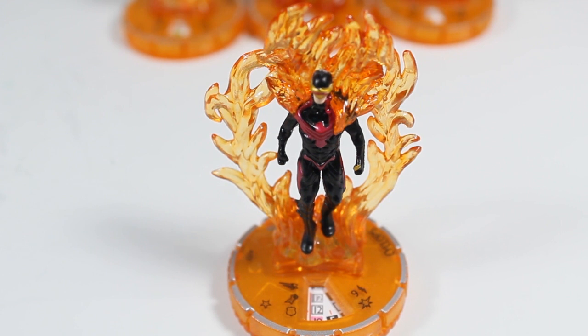Phoenix 5 trait: friendly characters with the Phoenix Force keyword can use leadership as if they were 400 points. When this character is KO'd, choose a combat value not chosen this game for this trait — modify that value by plus one on all friendly characters with the Phoenix Force keyword. So when they die, they help the others out, just kind of like in the comics.